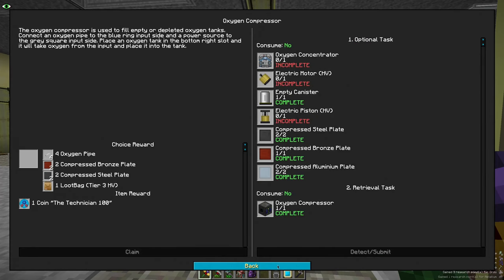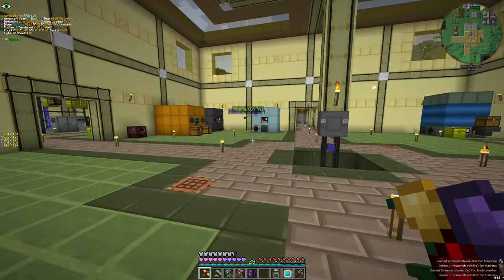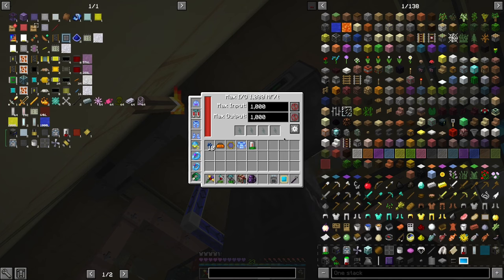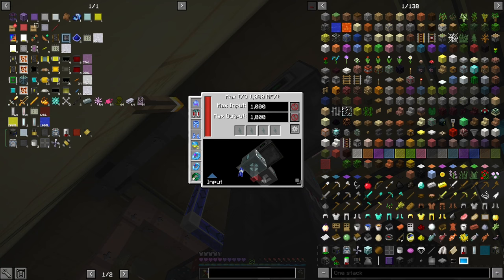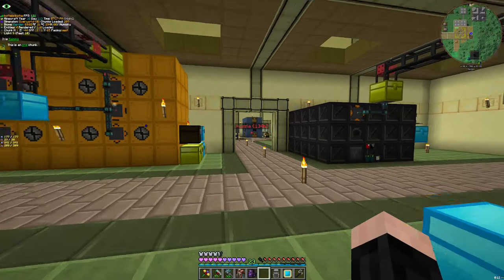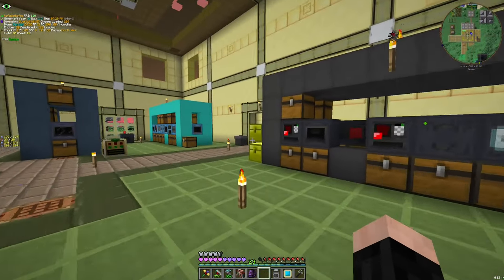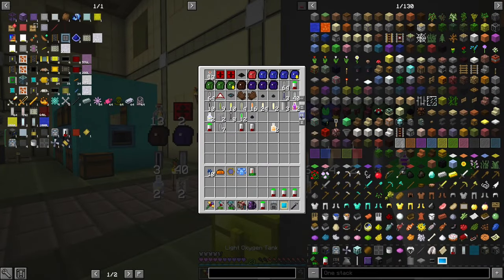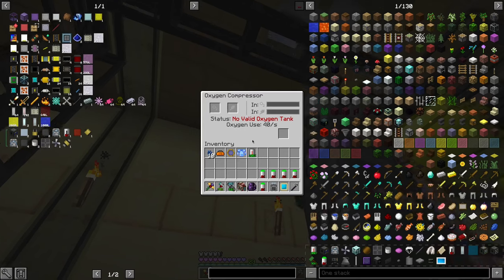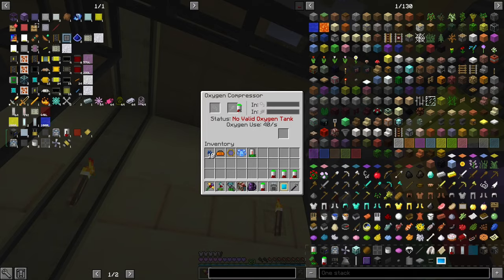The oxygen compressor is ready — yes, that part is also ready, and with that we can fill our tanks. Let's take this temporary output. Not all the oxygen tanks — no problem, because we are going to fill our oxygen tanks now with oxygen.